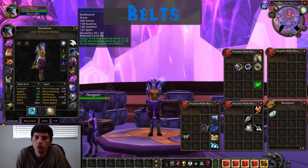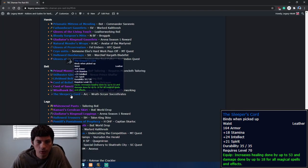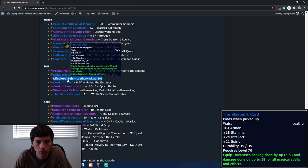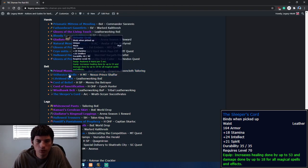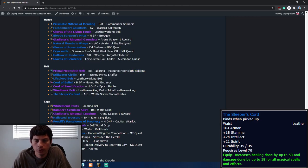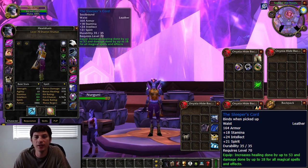The belt situation isn't great. The Sleeper's Cord isn't a bad belt but there are better options — the others on the list include leatherworking BOPs, heroic drops like the Cord of Belief, the Lifeblood Belt which is a leatherworking BOE, the Steelwater Girdle from Heroic Mana-Tombs, and the Primal Mooncloth Belt as the best. You'll have to decide which heroic to run or which crafted piece to get. When you first hit 70, grab the Sleeper's Cord and start working toward the upgrades.